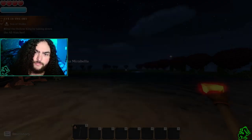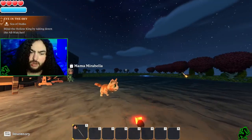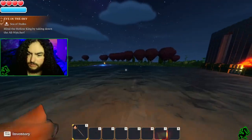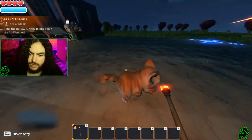Welcome back to Portal Nights first hour, first impressions, episode two. We are a wizard. We're back here at one of my bases on my islands — we have a kitty cat pet.